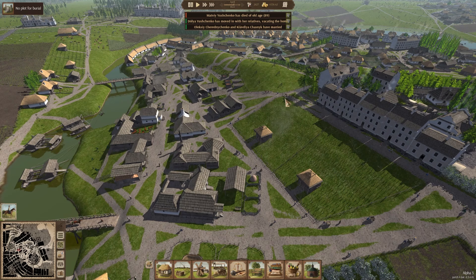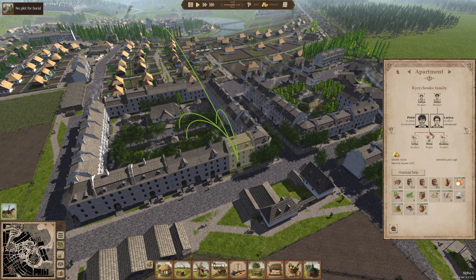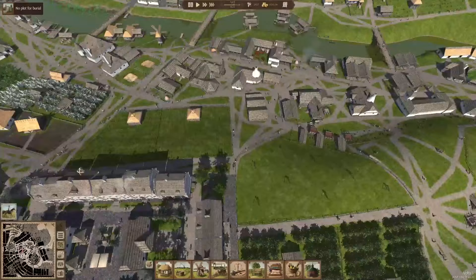Another thing I didn't specifically mention but is in the patch notes: when people move in with relatives, it will give you a notification, and then the home gets vacated — which is how these two got married and the home disappeared. The family tree stuff was something added a couple of updates ago, and that's fun to keep track of. Really appreciate the attention to detail.